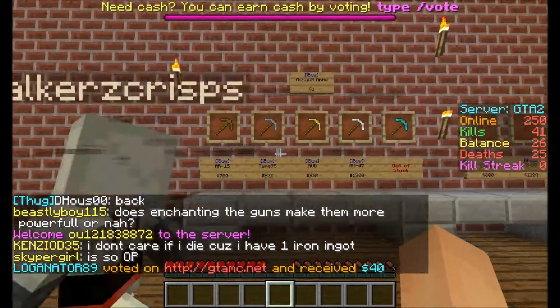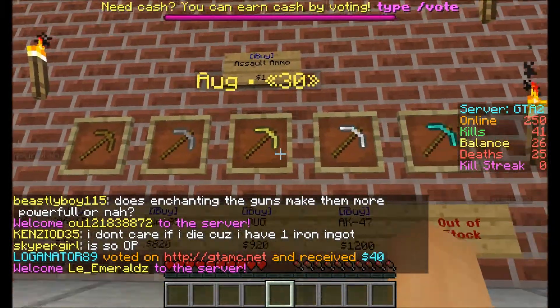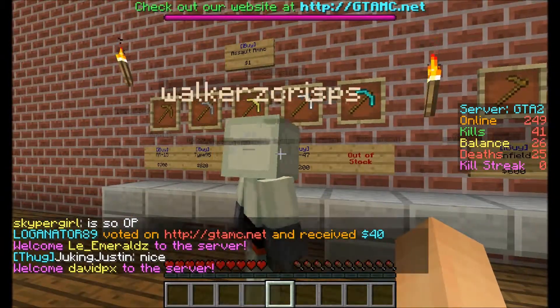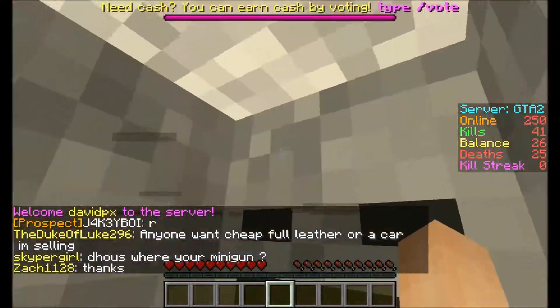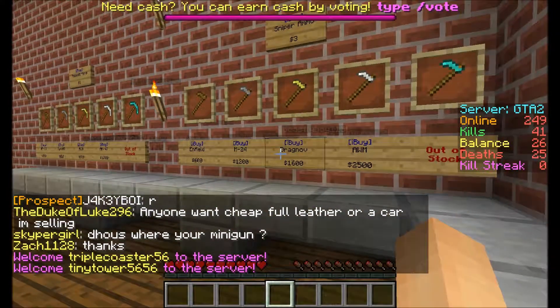Come into the gun shop, this will show you. You've got tier 1 — these are the assault rifles — tier 1, 2, 3, 4, 5. They use cactus green dye, which is labelled assault ammo when you get it. Then you've got snipers, tier 1 through 5, and they use the red dye.